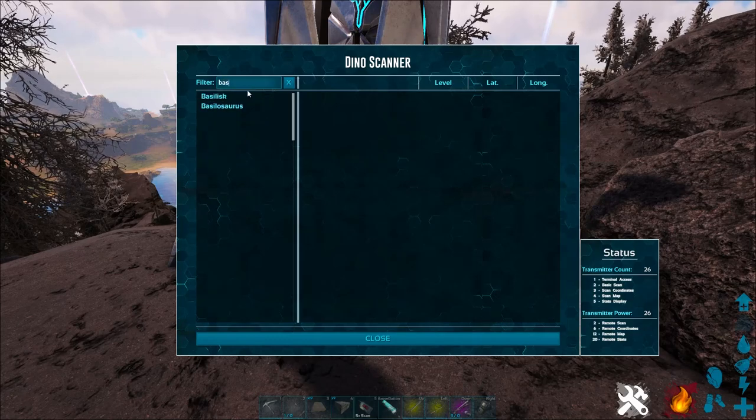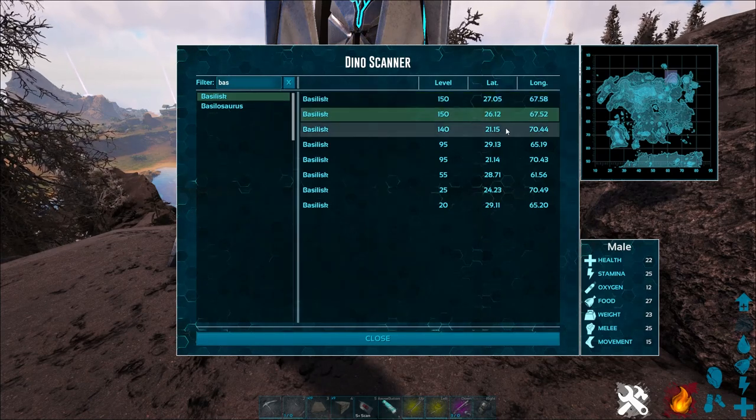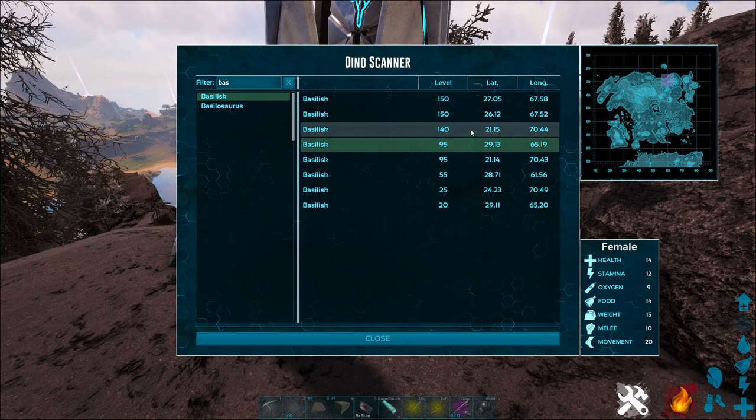So where to find them? Basically, the Basilisks seem to spawn on the northern side of the volcano area, in literally just the upper right corner of the map. If you look at this right here, you can kind of see there are some on the map themselves. I'll show you all those spawn points.